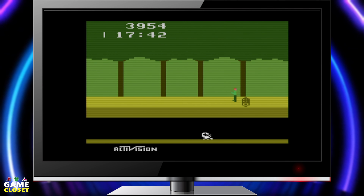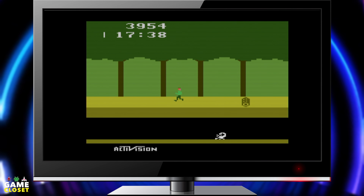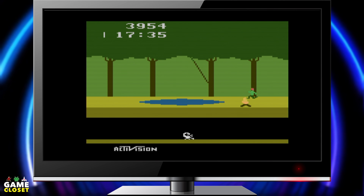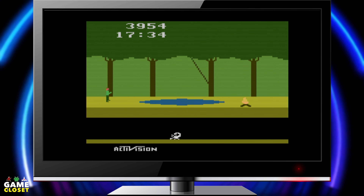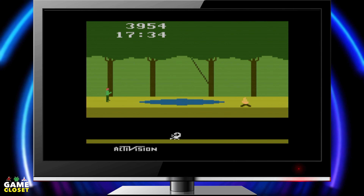Activision's Pitfall may be the very first side-scrolling adventure game. You are Pitfall Harry, and your job is simple. Pick up all the loot you can as you run through the jungle, avoiding the deadly creatures, sinkholes, and rolling logs. The crocodiles may get a free lunch if you slip up. So just don't slip up.